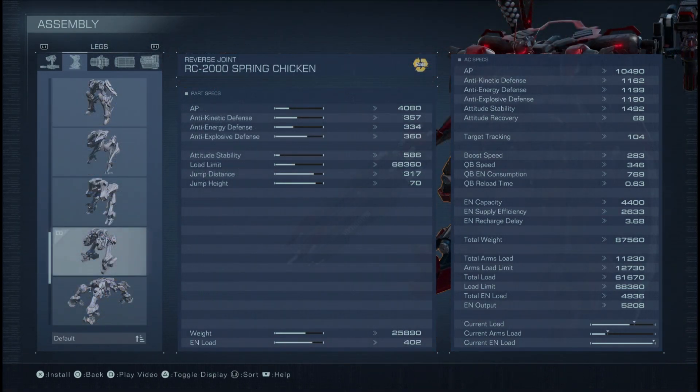For the legs, we went spring chicken — reverse joints. I kind of threw the idea of good attitude stability out of the window if I wanted to go for mobility with this kind of energy requirement. Better to jump left and right and avoid fire than get hit. This can support a lot of weight and has a pretty healthy AP stat, so it will serve our purposes well. What I want you to focus on in this build is that we're going for the weaponry and the generator first and foremost — we want to keep it thematic.